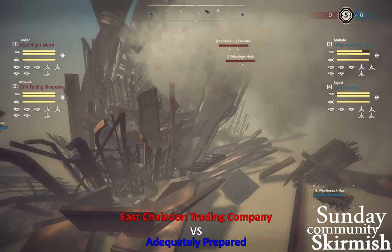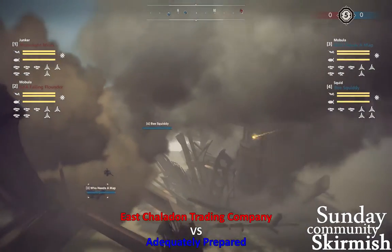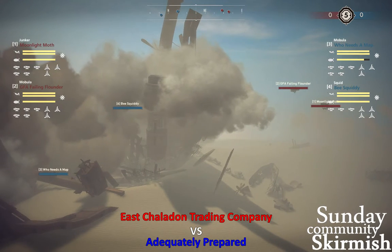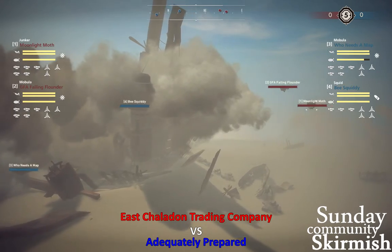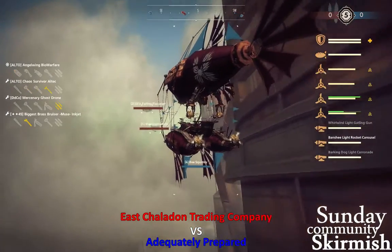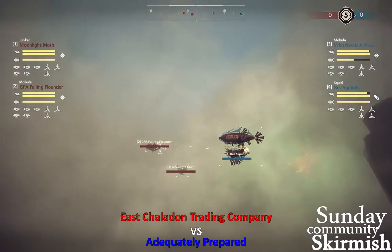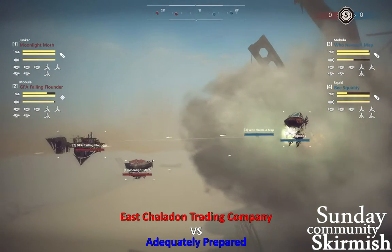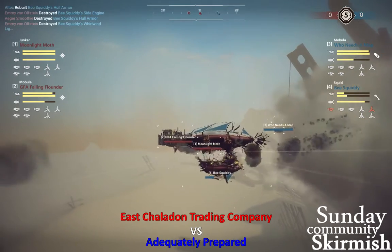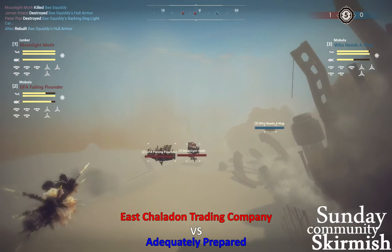There's a Death Storm — let's back it up and take a look at a wide-angle shot. Shots going out from the GFA Failing Flounder, and B-Squiddy is moving up looking for their approach angle. They go around — but their flank is busted, they got spotted. B-Squiddy got spotted as the GFA Failing Flounder and the Moonlight Moth both turn for him. First engagement of SDS number 149: B-Squiddy has been hull broken, lost 50% of their permahull very quickly. They go down. 1-0 in favor of red.